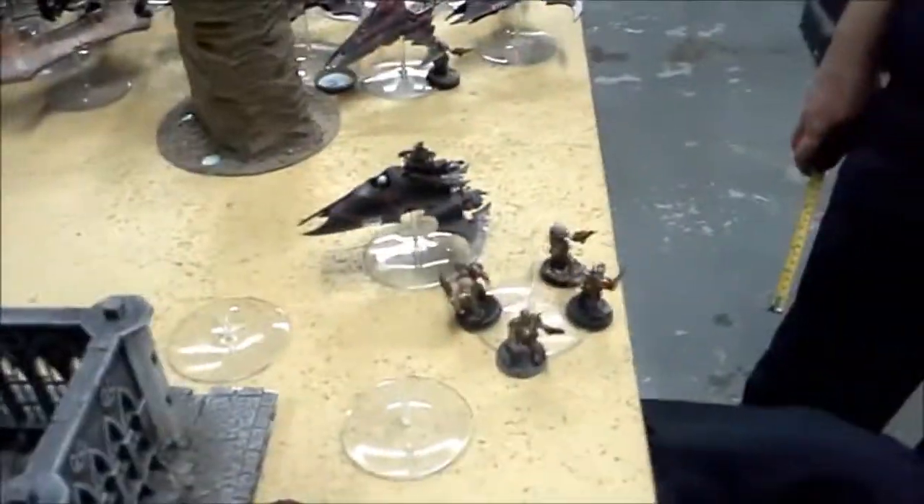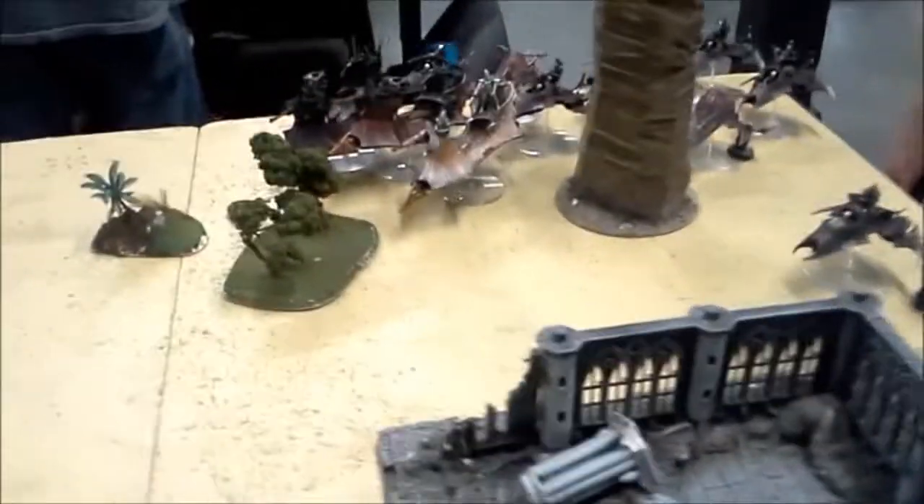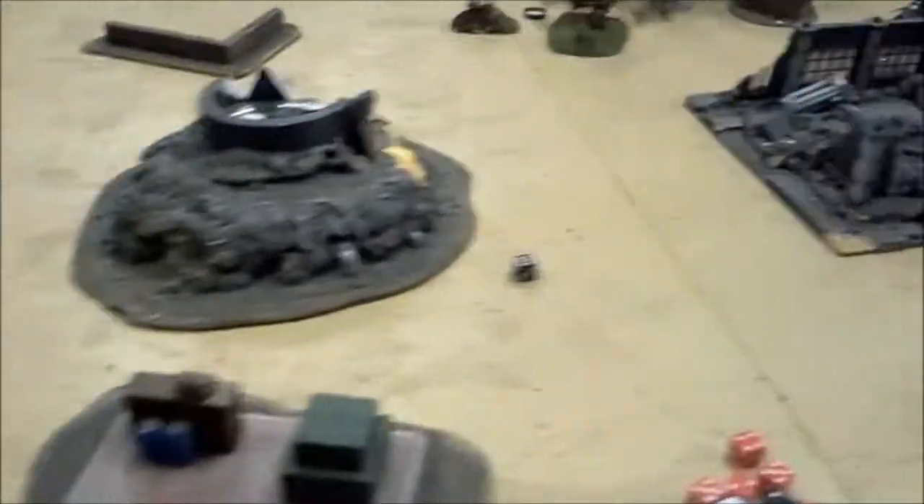Here in middle turn two, the Stormraven came on, shot, blew up a Ravager, blew up a Venom. Broadside took out another Ravager. The other Hammerheads continued to miss. The Fire Warriors unfortunately had to come on, so they were cowering behind the building there. So going on to bottom two.